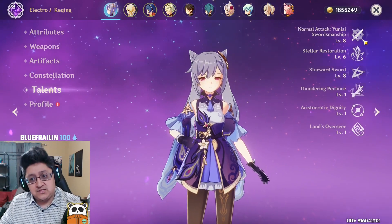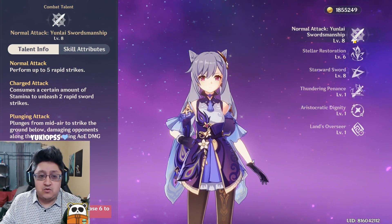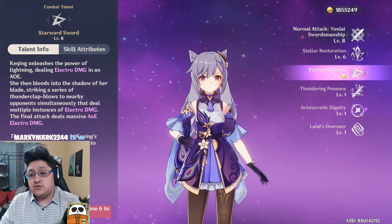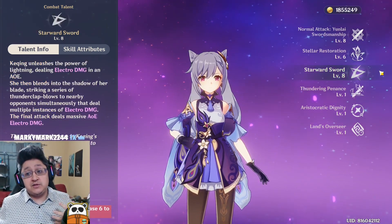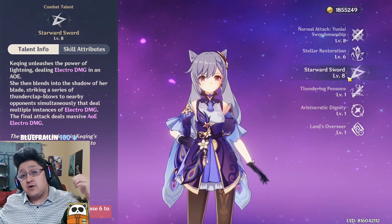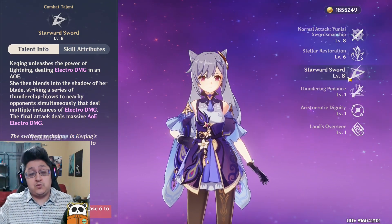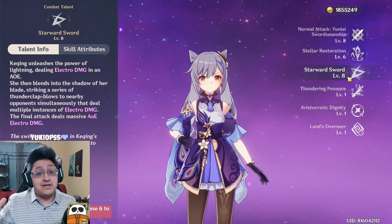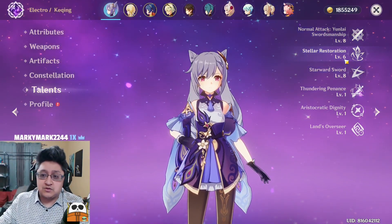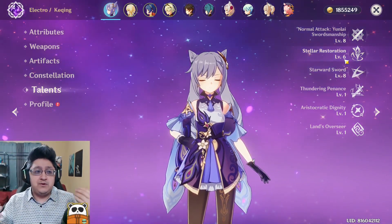For talents on Keqing: with a physical build, focus heavily on normal attacks and charge attacks. For an electro build using Noblesse Oblige, level up the ultimate first. For a Thundersoother build, your damage is well-rounded across all three talents, so you can level them evenly. The Thundersoother build is interesting for both physical and electro Keqing because you can build damage positively without worrying about other sets.